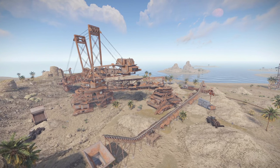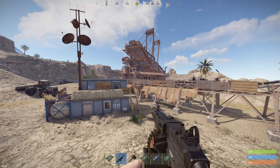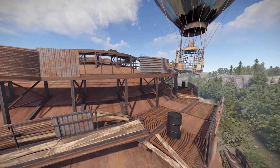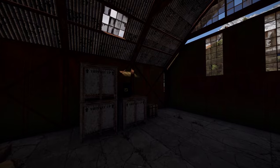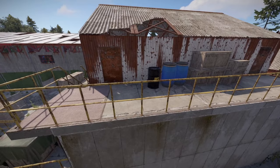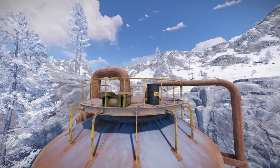Last but not least, the giant Excavator is located at J22. As an added bonus, there's a green card puzzle in between the resource collectors. In order to use the excavator, you need to get some diesel. You can go to Dome, Site A, Weather Station, or Refinery, which spawns up to two diesel barrels. Site B, any of the security towers, and Sewer Branch each have one diesel barrel.